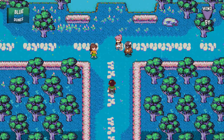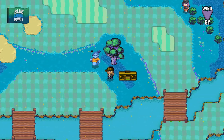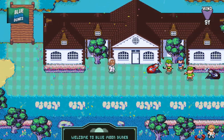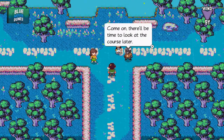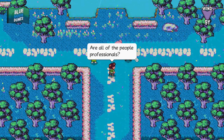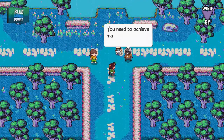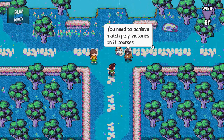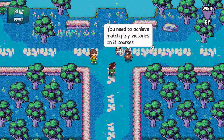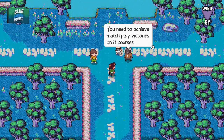Blue Moon Dunes — so yeah, this is indeed the next place we go to. Plenty of time left in the part for a side quest or two. Oh, everyone's here! Wait, didn't I just see you guys over at the disc place, Cheeky Beak Peak? Maybe these are all twins. Come on, there'll be time to look at the course later. I'm intimidated. Are all the people professionals? Pink is here — Pink is very good. Some representatives from other courses have come to check out the tournament. You still need to qualify — you need to achieve match play victories on eight courses.